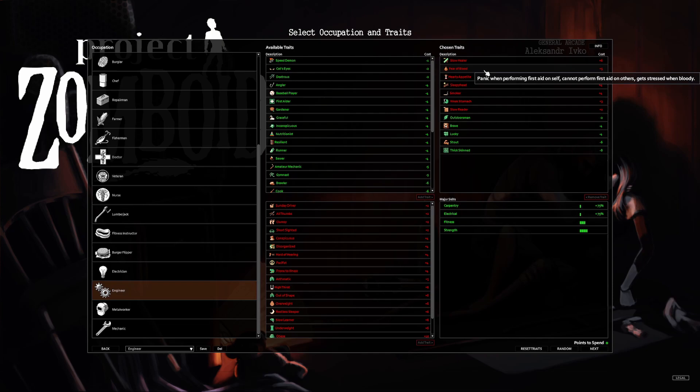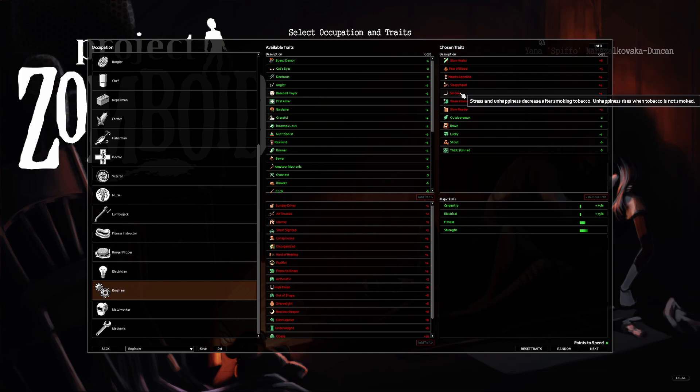I already have a preset. The negative traits are: slow healer, fear of blood, hearty appetite, sleepy head, smoker, weak stomach, and slow reader — some pretty brutal traits. They're balanced out by outdoorsman, brave, lucky, stout, and thick skinned. I took thick skinned partly because of slow healer, hoping to avoid injuries. Fear of blood is manageable with the smoker trait since smoking can clear anxiety.